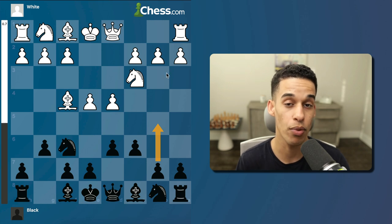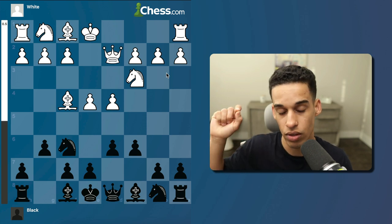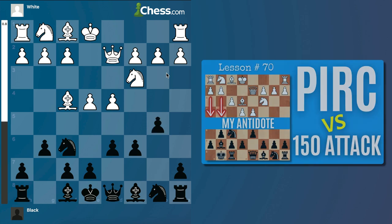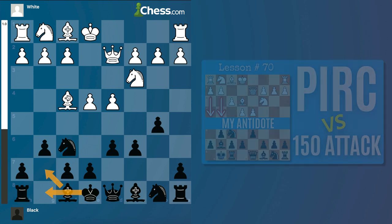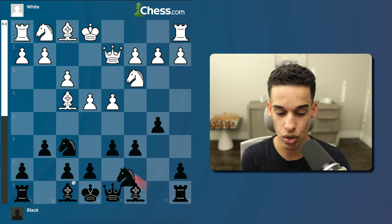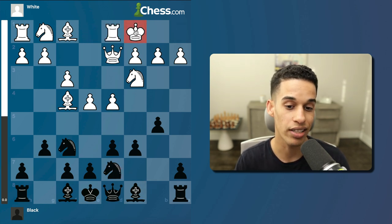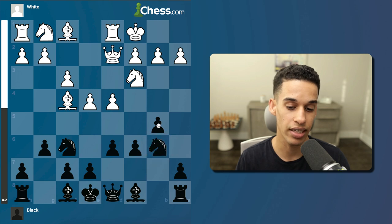We get ready for opposite side castling attack. The key tip from lesson 70 is that we're not going to castle. When I first started playing this opening, I would castle right away and it was a straightforward plan for White: go after my king and checkmate. So we don't castle — we develop the queenside, because most likely our opponent is going to castle there. This is exactly how the game went, so I went knight to b6, getting ready to transfer my pieces toward that king.